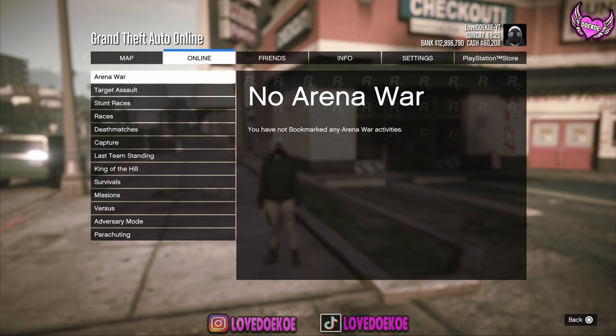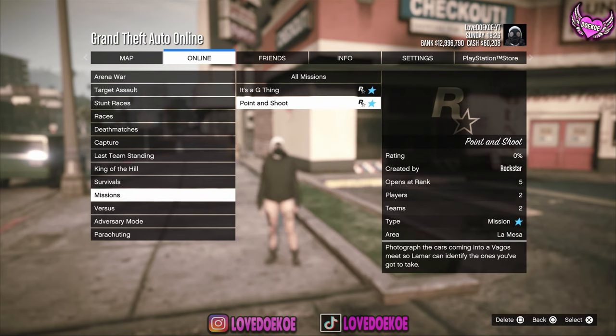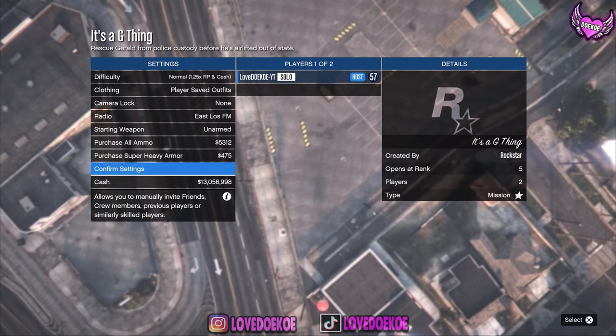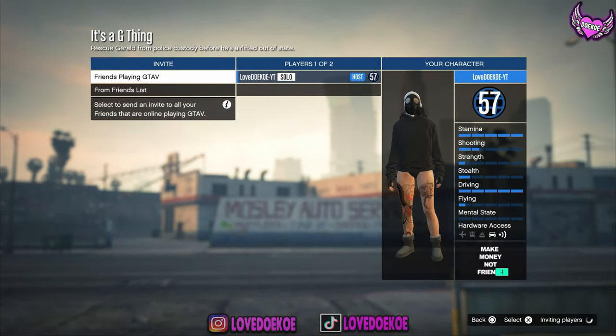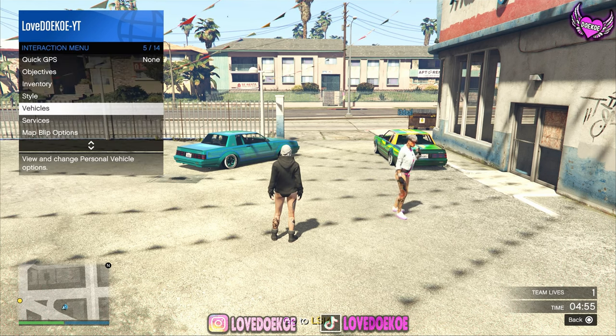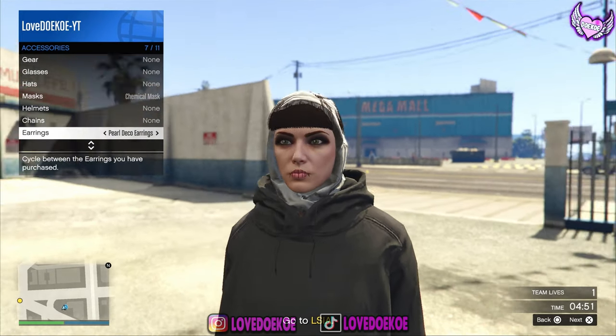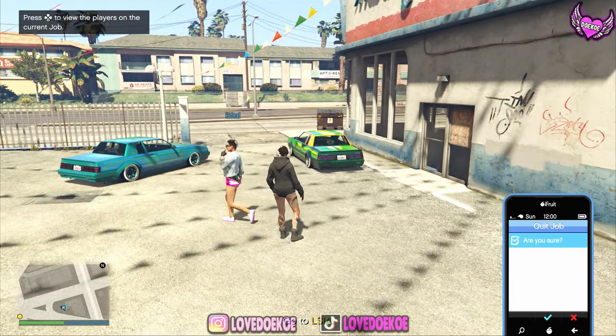Once you're back in online, open up your pause menu and start the second merge job — It's a G Thing. Put the clothing to player saved outfits, confirm the settings, and invite your friend. What you now wanna do is open up your interaction menu, go to style, go to accessory, and change your random earring. Once you've done that, you can quit the mission through your phone.